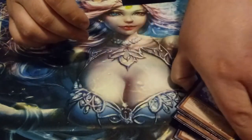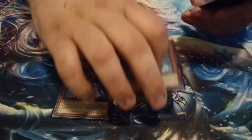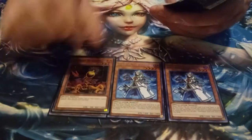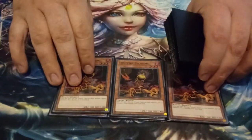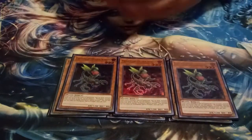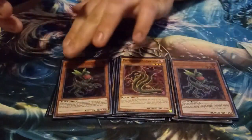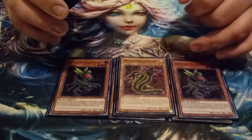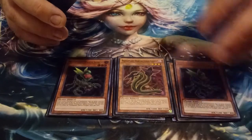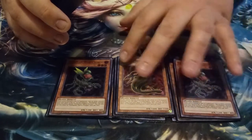Now moving on to the other monsters. I'm playing three Aleister — since this is an Invoked build, you've got to play three Aleister. For my other monsters, I'm playing three copies of Lonefire Blossom, which I use to get into Predaplant Verte Anaconda or Scorpio. I play three copies of Scorpio, then discard to get Predaplant Darling Cobra, which can literally search a Polymerization or fusion card from our deck.